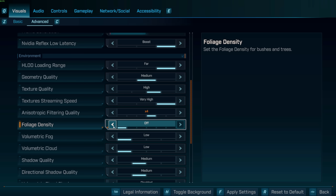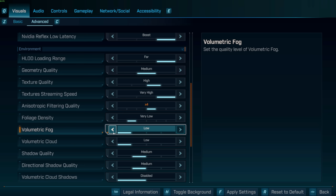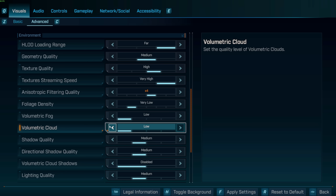Foliage density: turn this off if you really need the FPS — you don't need to see all the little grass waving in the wind. I put it on Very Low just to stay a little immersed. Volumetric fog: Low. If you could turn it off, I would. Same with volumetric clouds — Off or Low. I wish you could turn it off entirely.